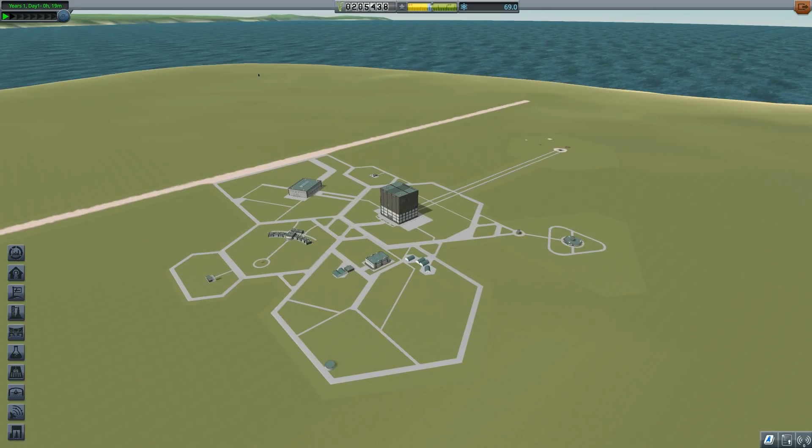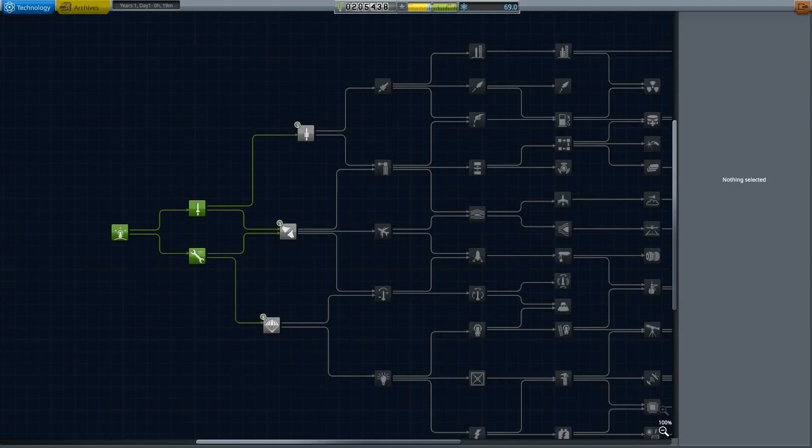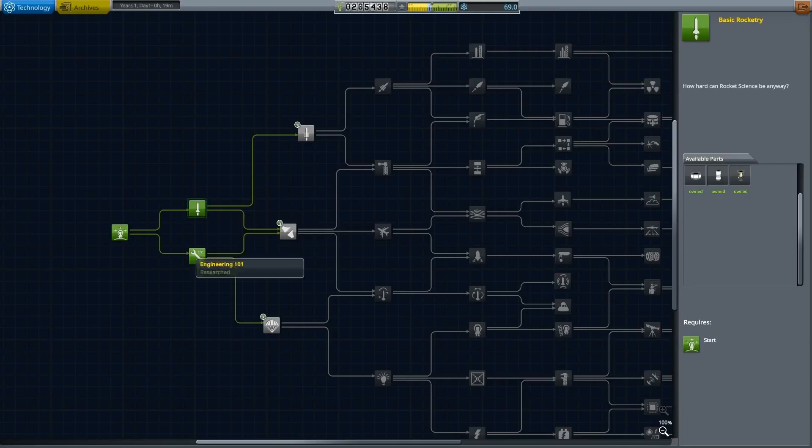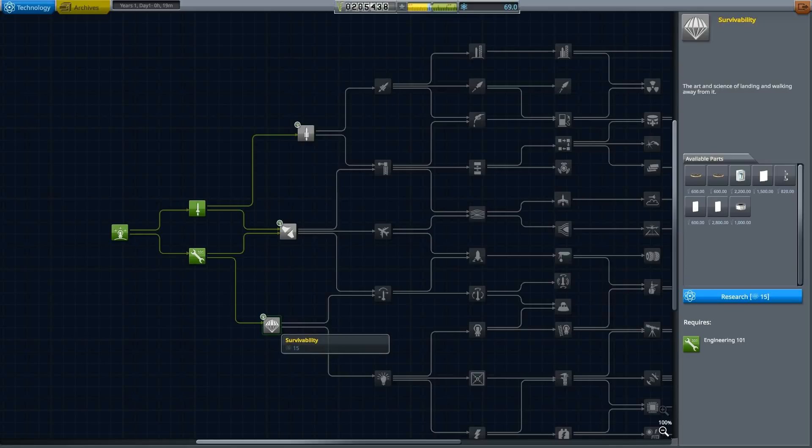Hello YouTube and welcome to Groundworks Plays KSP. We are continuing with our stock career. We have gotten some cash and a bit of science, and we can unlock the next tier. We have gotten these tiny points, Communitron and all that stuff, so I think we can go on and unlock the next tier.